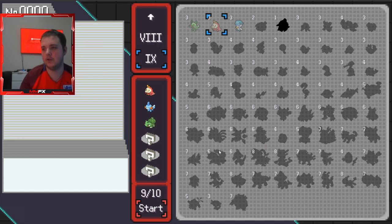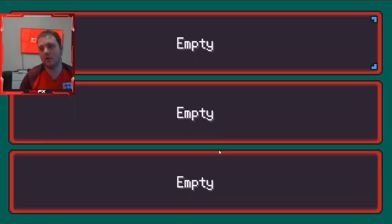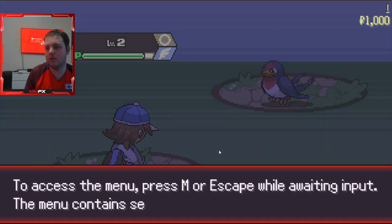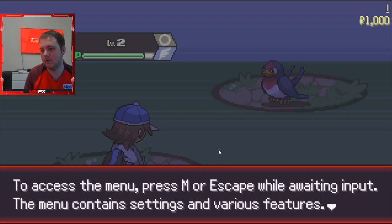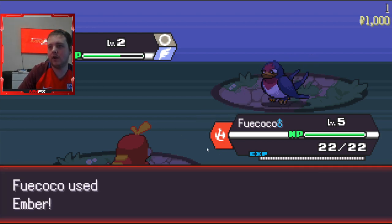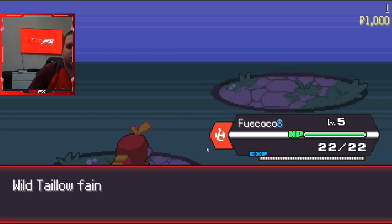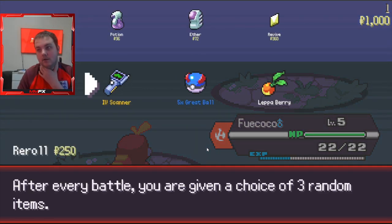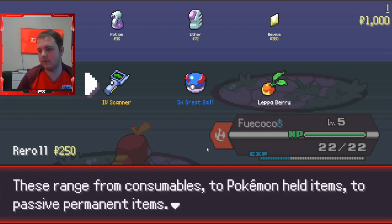Because we haven't done it before and this is brand new, we have to go with a few different ones. So let's see what this is all about. We start off with a level two Squirtle. After each battle you're given a choice of three random items, each ranging from consumables, Poké Balls, Pokémon held items, or permanent items.